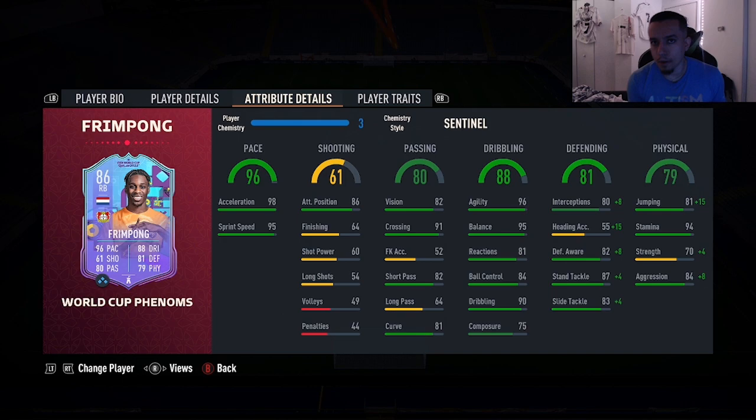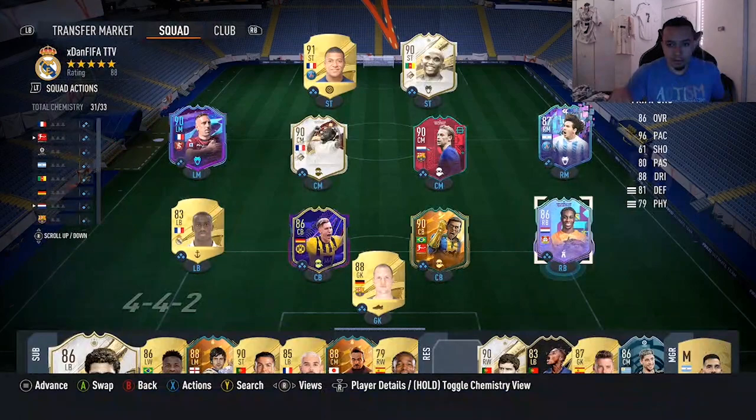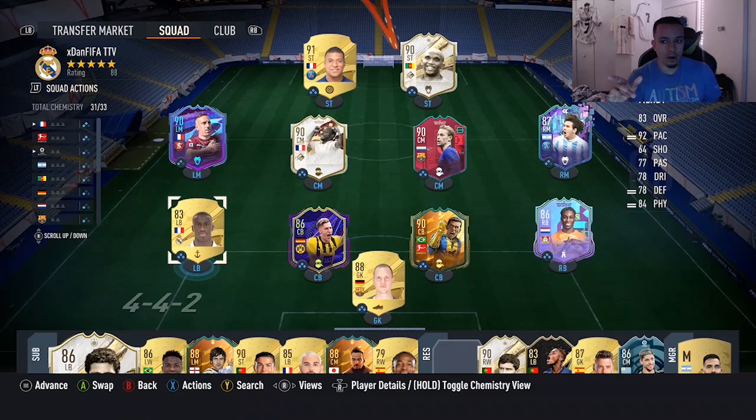The main thing I didn't like from the inform Frimpong was that he felt a little weak — he was getting bodied, and his positioning on the pitch was a little off at times. So we're going to give him Sentinel: interceptions go up to 88, defensive awareness goes up to 90, aggression to 92, and strength to 74. Apologies for the background noise — a train just passed by.